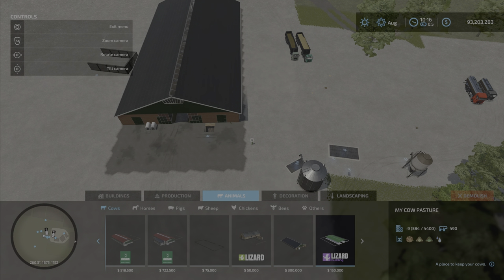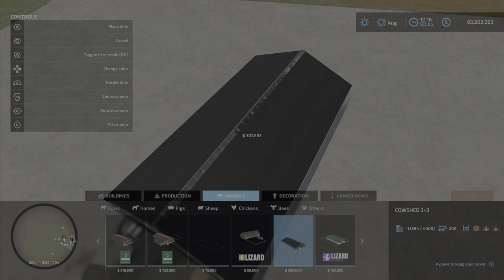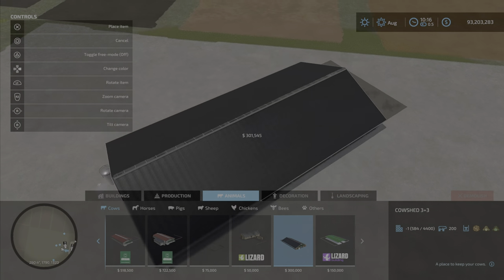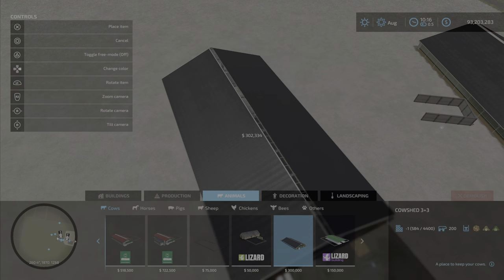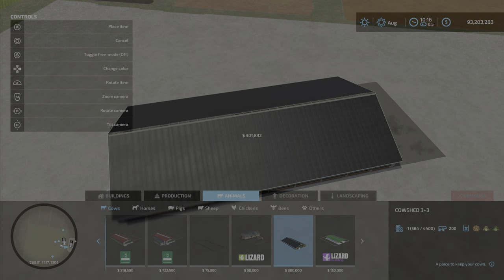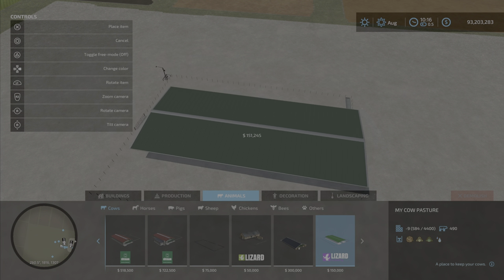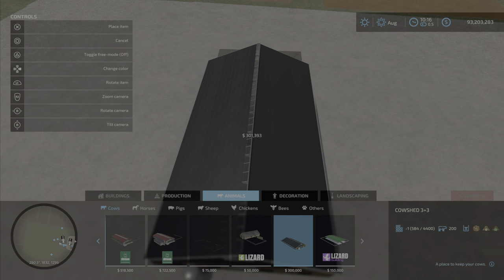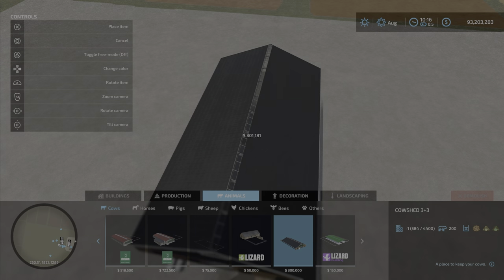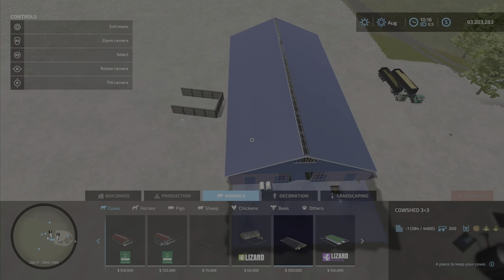Under Animals, Cows, there is Cowshed 3 plus 3. It is placeable. It's huge — for the size, only 200 cows. There's this other one that's about the same size in footprint and it holds 490. Just saying, it should hold a lot more. But having said that, there it is — $300,000.